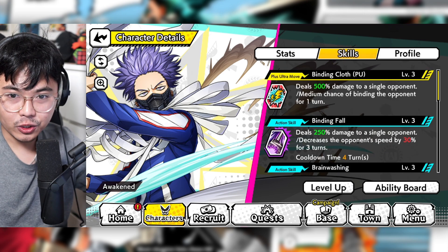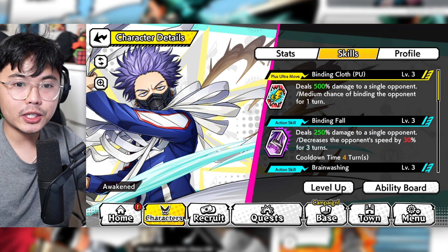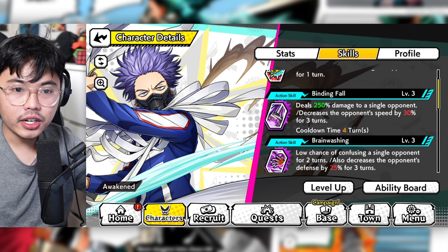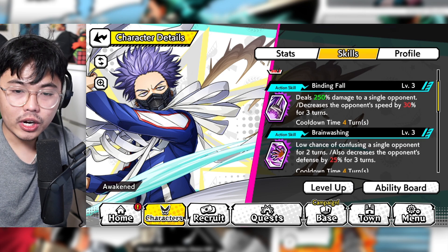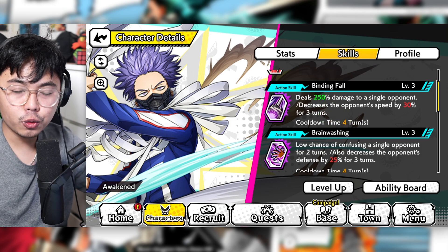I think pretty much all Shinsos are good in this game. We'll go through his details here. 500% damage to a single opponent, medium chance of binding that opponent for one turn. Action skill 1 deals 250% damage to a single opponent, decreases opponent speed by 30% with a 4 turn cooldown.